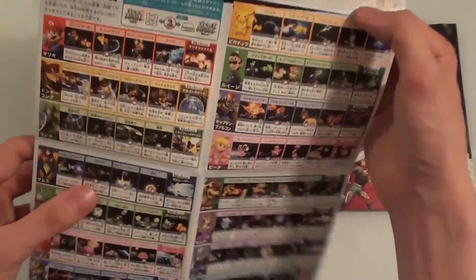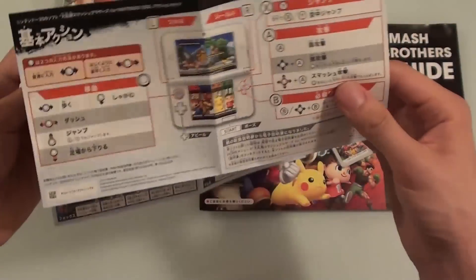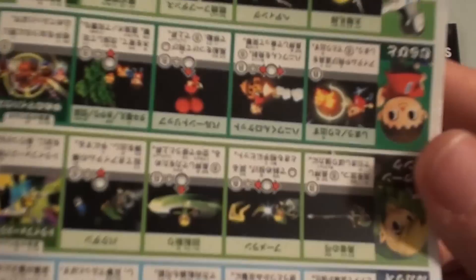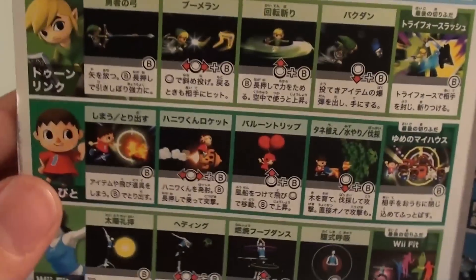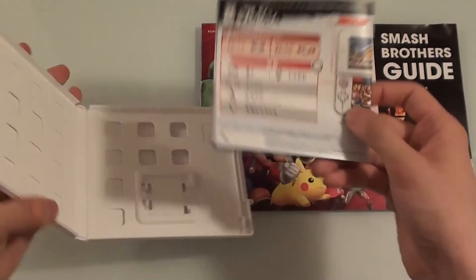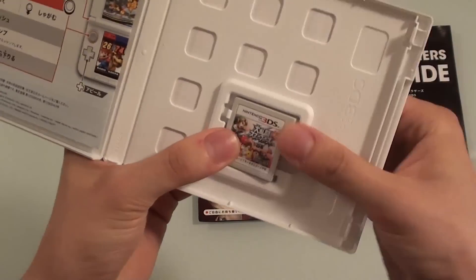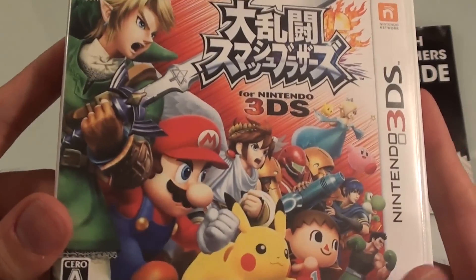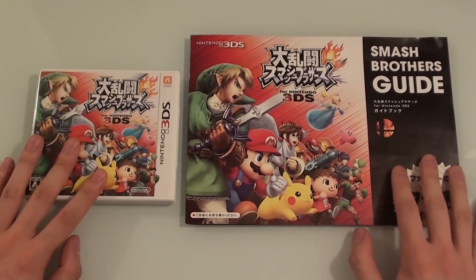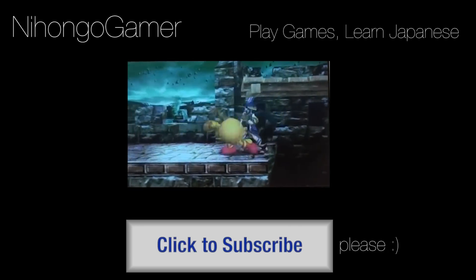I don't really know how they would get this to people who got the download version - perhaps they offer it as a PDF or something you can download. But yeah, just a simple guide, useful if you forget or want to try out a new character you've never played before. So there you go - not too much going on inside there. Just a quick unboxing, and I will make a separate video for some gameplay. So until then - unboxing, release day of Smash Brothers for Nintendo 3DS in Japan. That's all we have time for now. Don't forget to comment, subscribe, and all that good stuff. Thanks, goodbye.